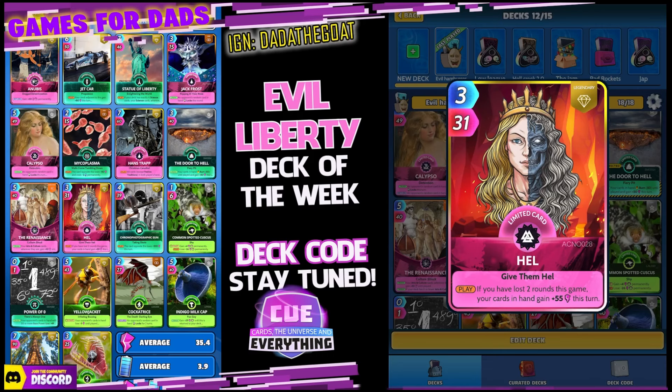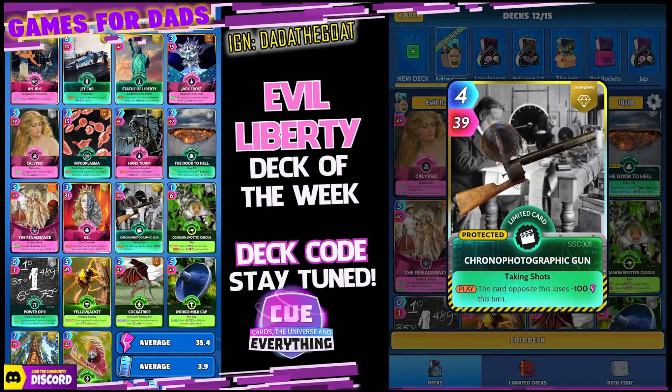We've gone with Hell to give us some energy — sure we're going to lose a couple of rounds. Three for 31: on the play, if you've lost two rounds this game your cards in hand gain plus 55 this turn. Great card. As is the Chrono Photographic Gun — should all know this one, really cheap to play. The card opposite loses 100 this turn, so make sure you try and hit some of those big hitting space cards.